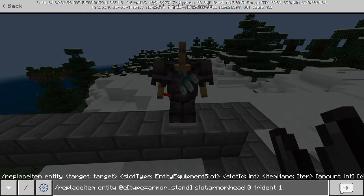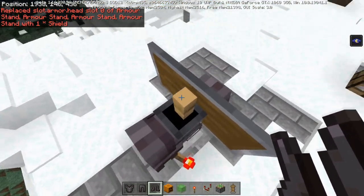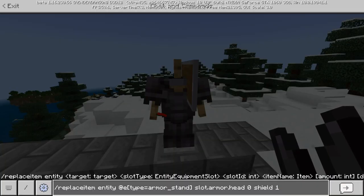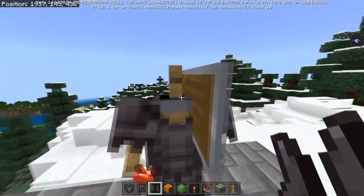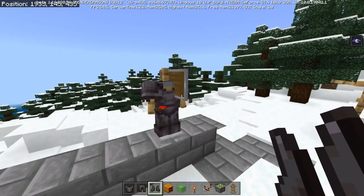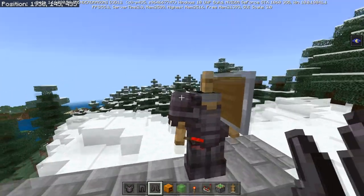Another one I found that works is the shield — once again it looks totally crazy, sort of like a necklace. It looks very very strange. But these are currently the only two I've found that are visible in the head slot. If you find other items that work like the trident and shield, let me know in the comments below.